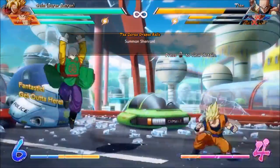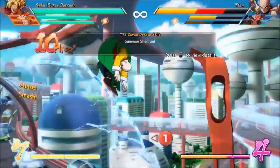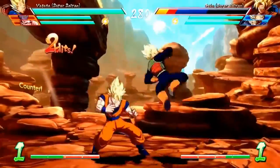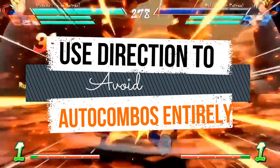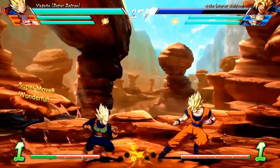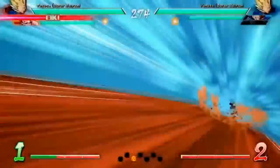Once you get the hang of switching from light to medium, you'll also be chaining into heavy attacks and making up manual combos of your own in no time. While you can use the forward directional to avoid the homing attack on the opponent entirely, holding backward avoids executing auto combos at all.